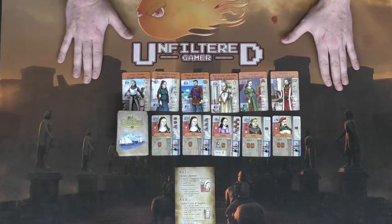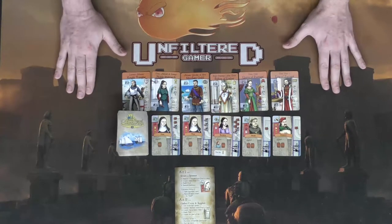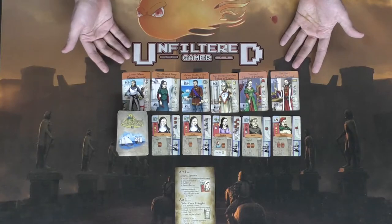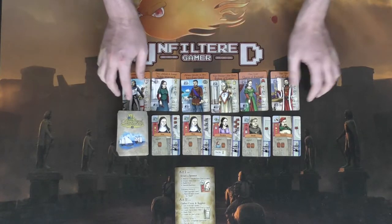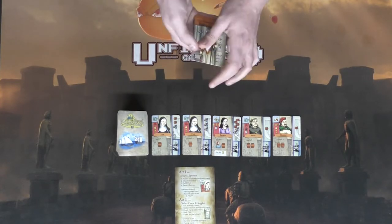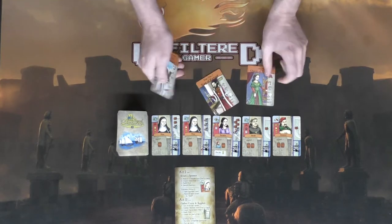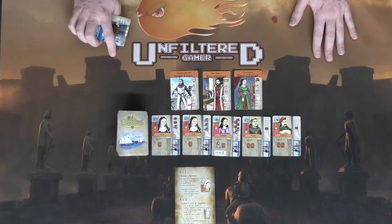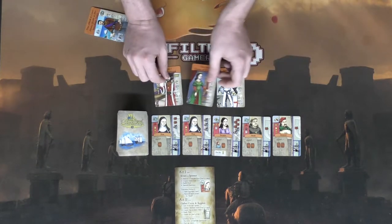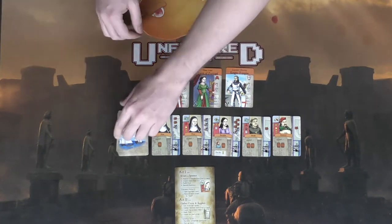When playing with more than one player, in two and three player modes the amount of sponsors will be X plus one, X being the number of players. So in a two player game, three sponsors will be dealt out. You shuffle them up and deal them out randomly — X plus one — then organize them based on the number in the bottom left hand corner. So you might have the King, the Queen, and then the Knight Templar.